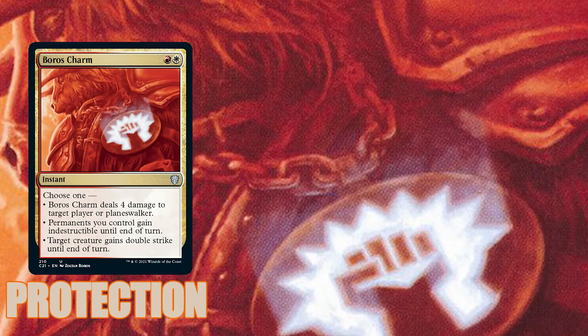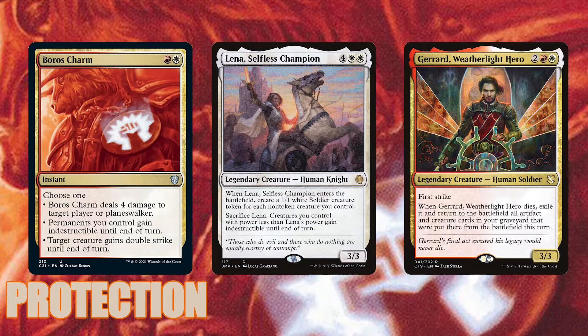While we want our creatures to take damage, sometimes we don't want them to die. For this we have Boros Charm and Lena, Selfless Champion to grant indestructible to our creatures, and Gerrard, Weatherlight Hero to save all of our creatures and artifacts that may die when we blow up the world.